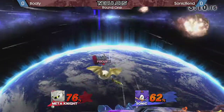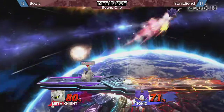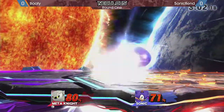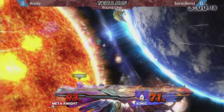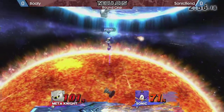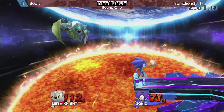Nice SDI, nice escape. That ledge has been helping him a ton right now. But he still has to leave — Meta Knight does have the board advantage. Air dodging in there — this is anyone's game at this point. Good job by Booty escaping that, just jumping out of there. It's not a real combo.